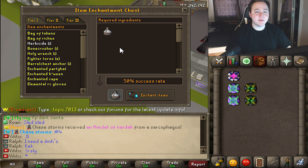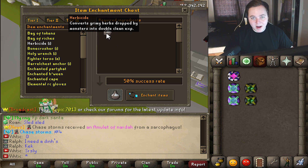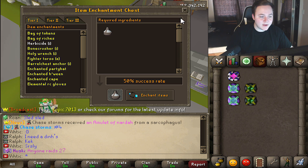Next up we've got some enchantments that are mainly useful for Slayer, and also decent for bossing. First of all, we have herbicide here. What herbicide does is when you get a grimy herb drop, it'll basically clean it for you and give you double that XP. When you imbue it, it'll be triple. I wonder if we can buy one of these — I wonder if I actually have one.